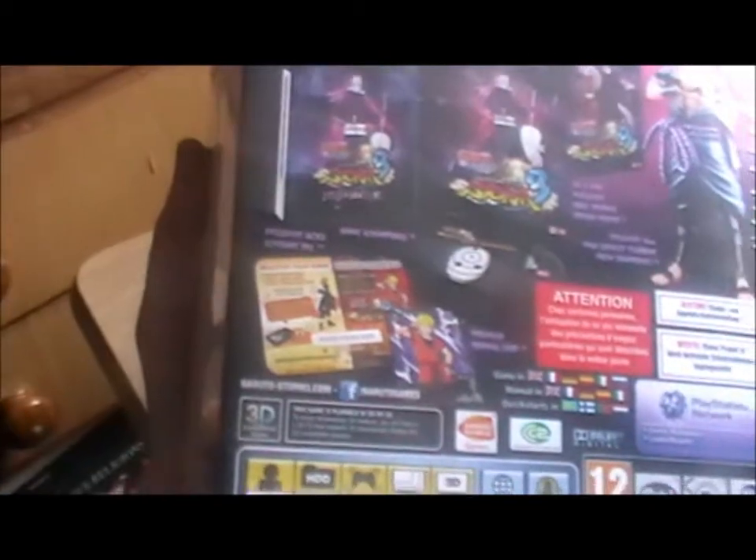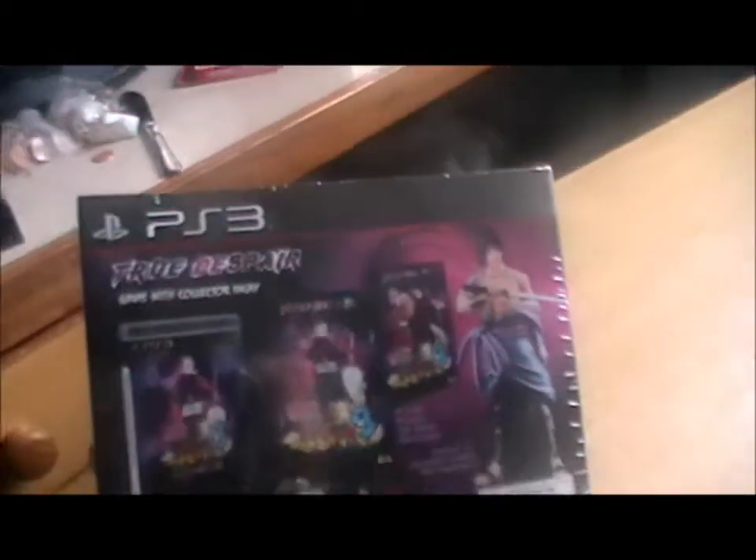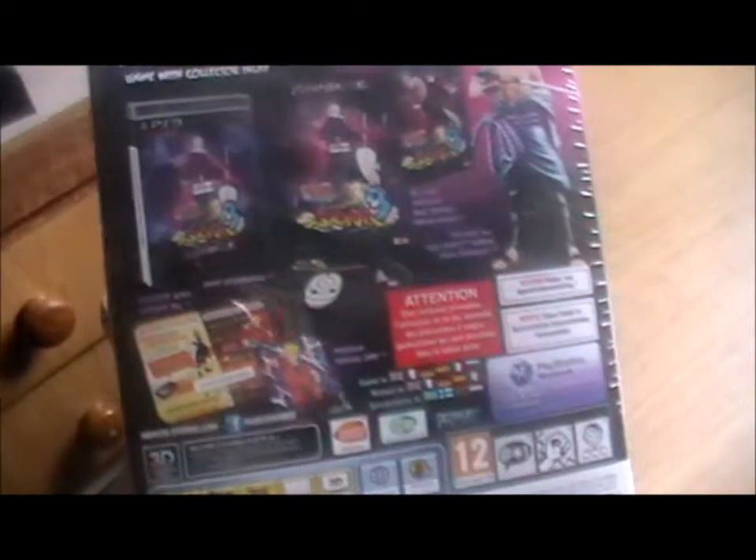This is the box — it shows everything you get: the statue, the poster, the DLC, the card, the soundtrack, and the game. I'll show you all that in a second.